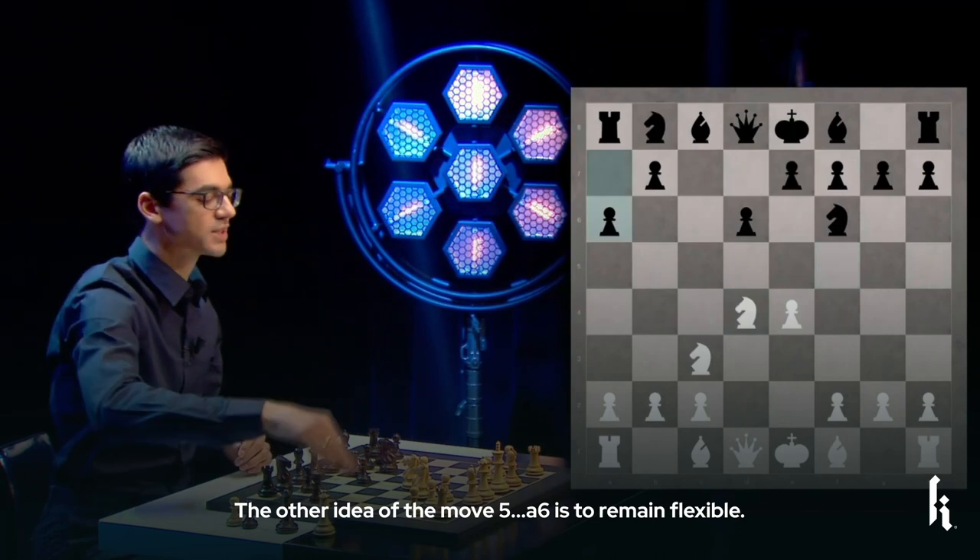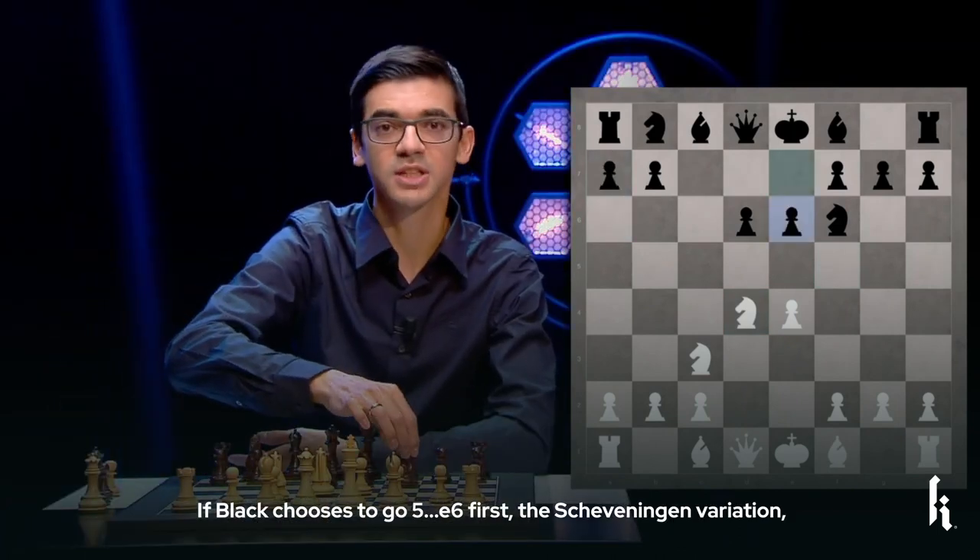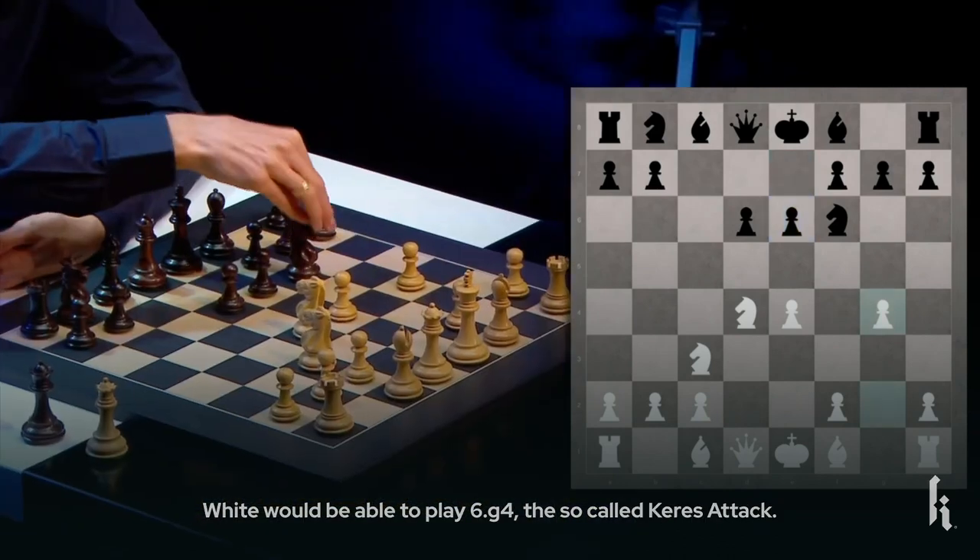The other idea of the move a6 is to remain flexible. If Black chooses to go e6 first — the Scheveningen variation — White would be able to play g4 for the so-called Keres attack.